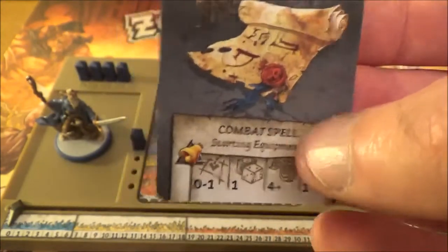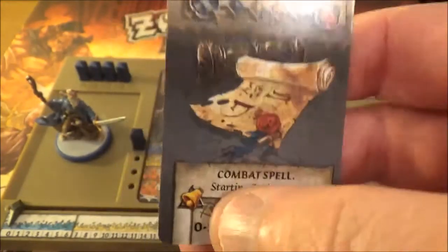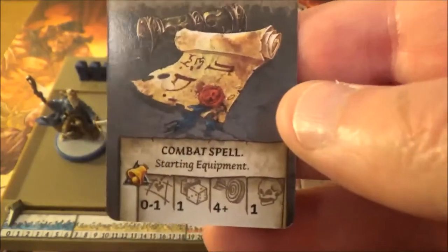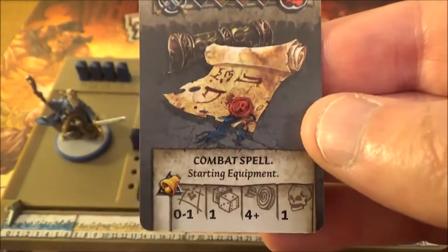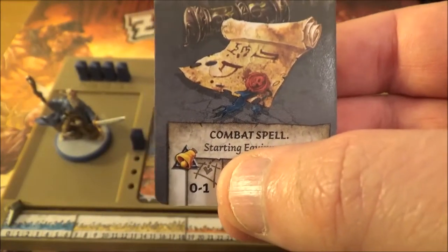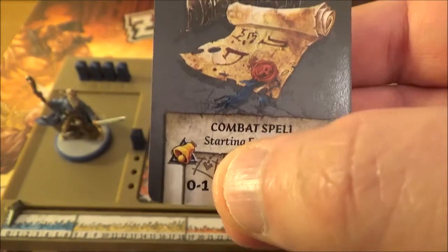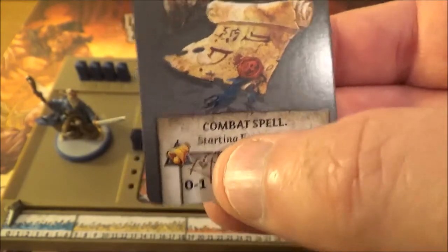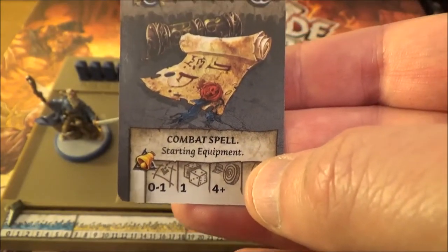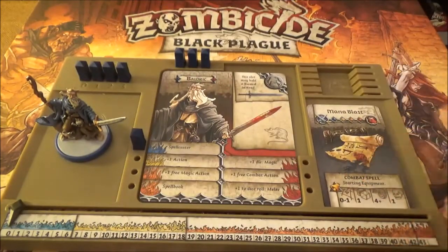We could have given the Mana Blast to anybody, but it seems quite sensible to give it to Baldrick. Again, this can be dual wielded and it has to be held in a hand. It's a sort of scroll arrangement - a combat spell. It's starting equipment and it does make noise, it's a blast, so if you do cast it you will make some noise. And if you make noise, you attract zombies. It's got a range, so whereby the short sword didn't have range, this can go up to one area away. You roll one die, four or better you hit, and if you hit you cause one damage.